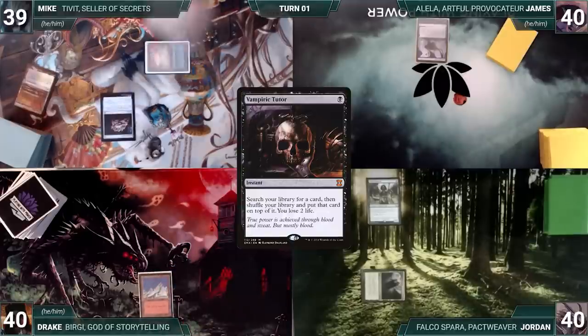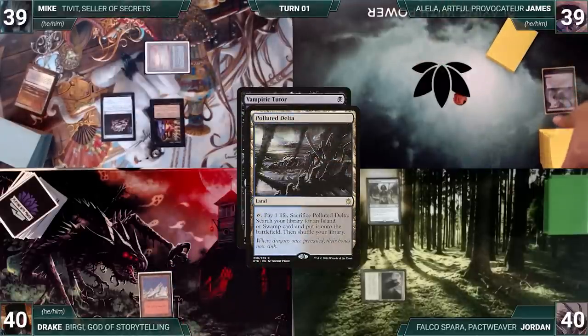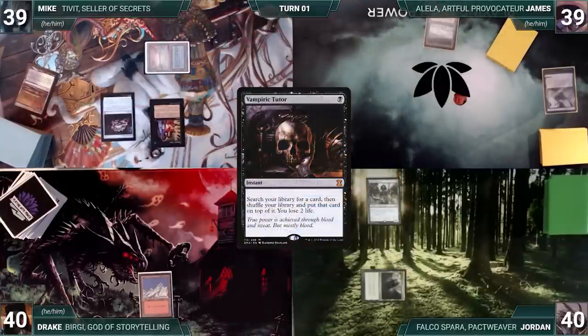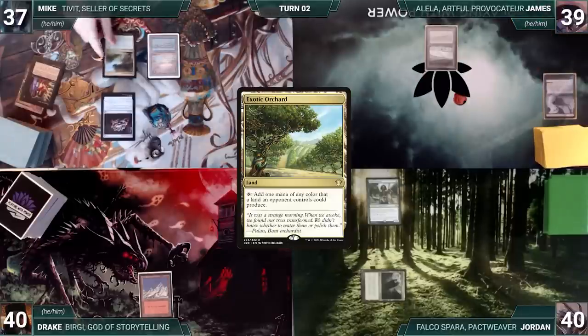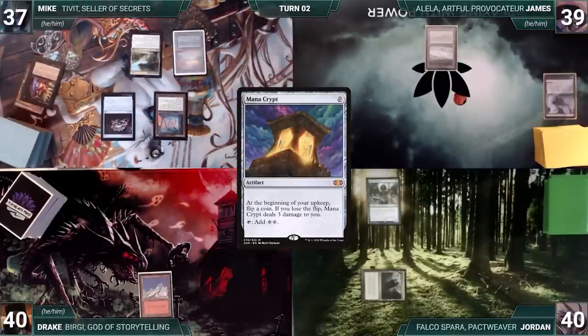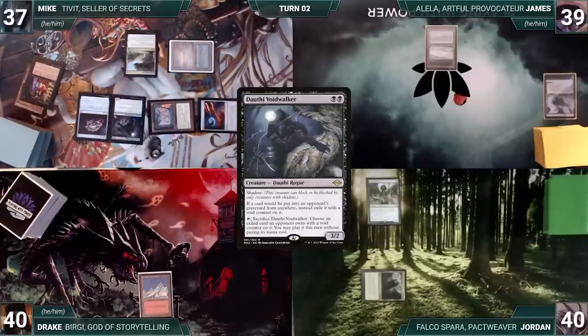At the end of Drake's turn, Mike casts Vampiric Tutor. In response, James cracks his Polluted Delta, pays a life, and fetches up a Tundra. Then Mike fetches up a card onto the top of his library, losing two life. On his turn, Mike draws and plays an Exotic Orchard, then casts a Mana Crypt, an Arcane Signet, and a Dauthi Voidwalker. Mike passes to James.